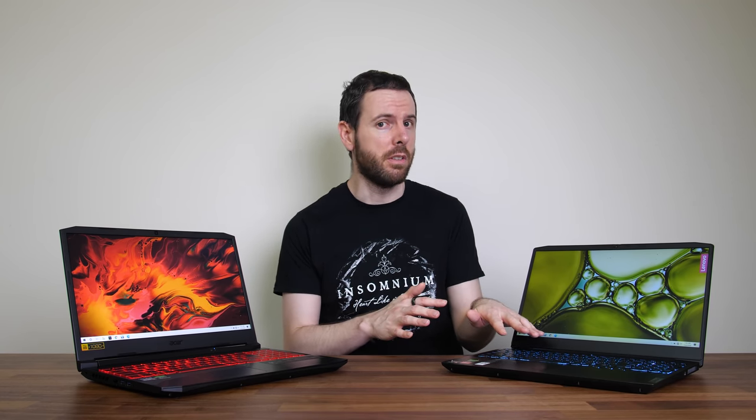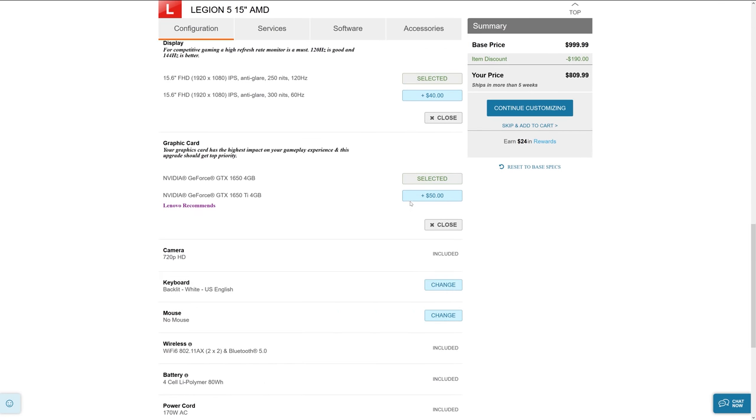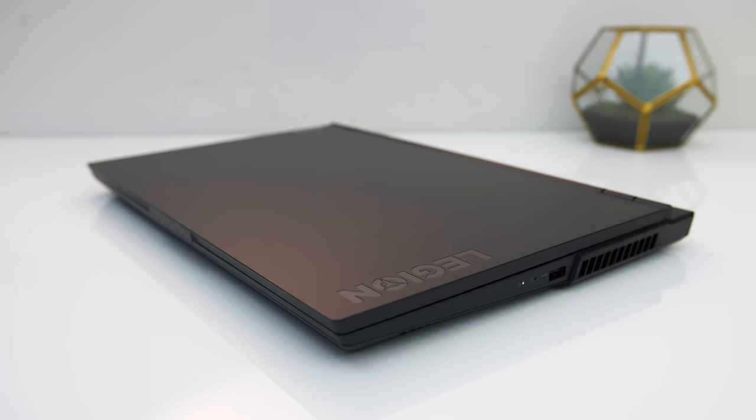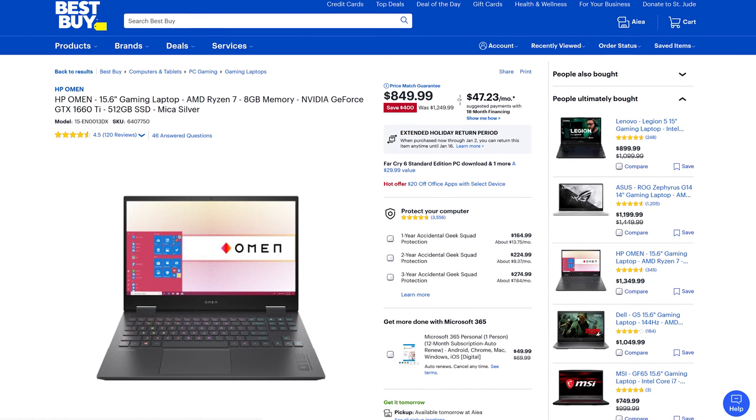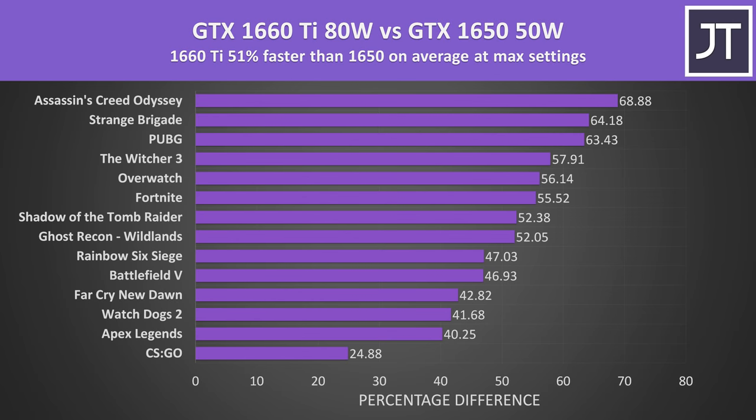Prices of these GPUs vary entirely based on what laptop they're in — you can find examples and check updated prices with the links in the description. Comparing price is tricky, not just because of the 1650's different variants, but also because many 1650 Ti models include extra storage, affecting the total cost difference. The best example I found was the Lenovo Legion 5, where the 1650 Ti is $50 USD more than the 1650 — around 6% more money for a similar margin of average performance boost. Most other examples were closer to a $100 difference. When you consider you could probably get a 1660 Ti laptop with a better processor on sale, paying more for the 1650 Ti is harder to justify, as the 1660 Ti performs around 50% faster in a similar selection of games compared to the 1650.